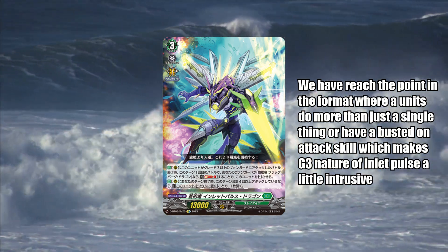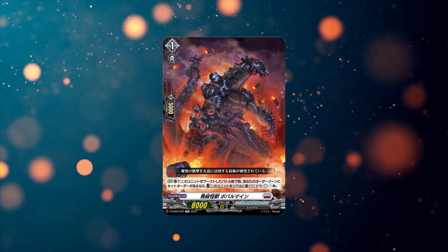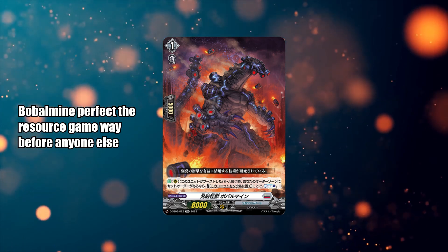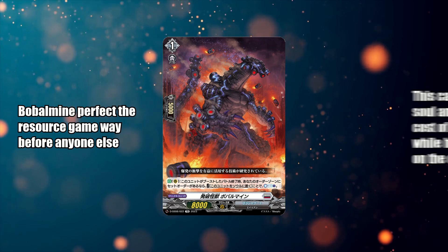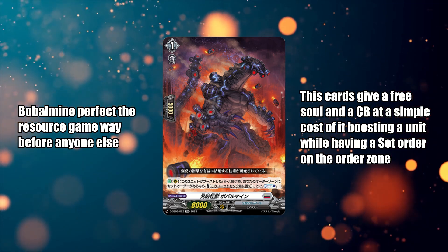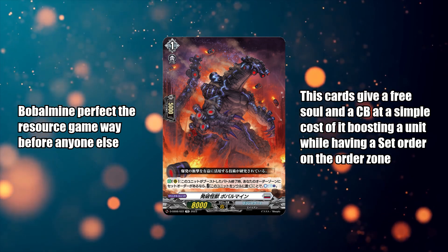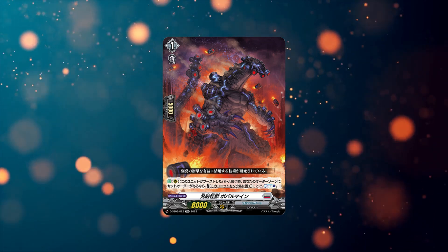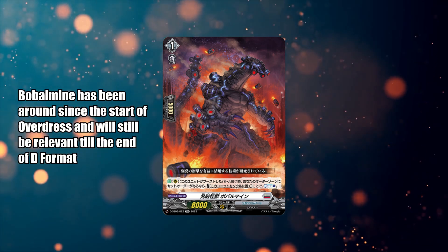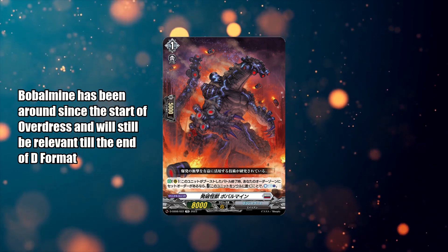Moving on to number 1, and I'll be honest — no one should be surprised to see this card in this entry. It is Detonation Monster, Boba Mine. In my honest opinion it is very well deserved, because it gives a very healthy amount of resource in the most unintrusive way possible. What this card gives is a free counter charge and a soul, which is very useful for almost any deck in blanket. On top of that, the fact that it is a grade 1 means you can use it as a booster, which is also its activation cost, allowing you to use any other card as a beater — unlike Inlet Pulse, which is grade 3, so you can't use it for boosting or have to use it as a vanilla attacker. Not only that, Boba Mine has been around since the launch of Overdress, which is a testament to how powerful this card is, and in my honest opinion it will remain so for a long time until the format is rebooted.